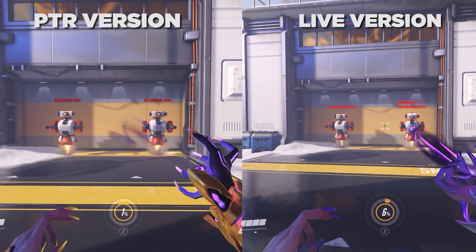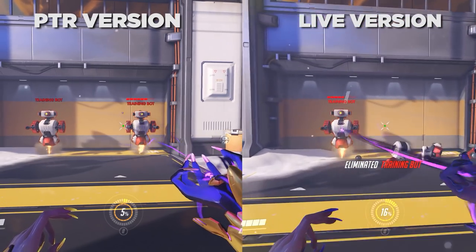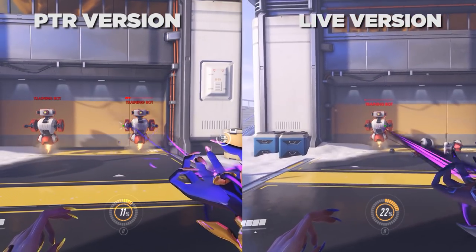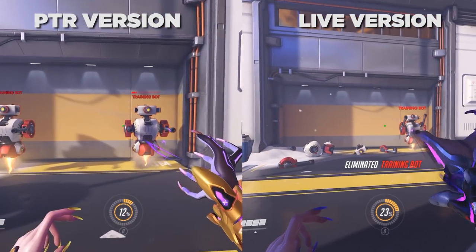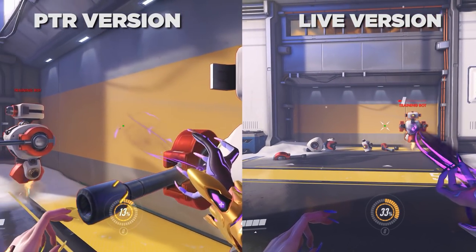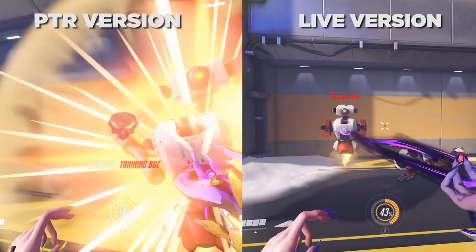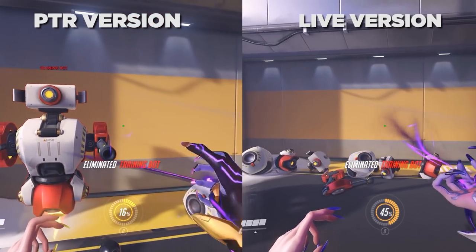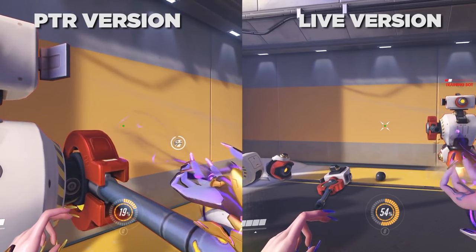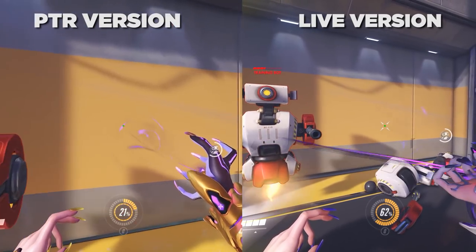Now if we get into the actual meat of things, Moira has seriously had a nerf to her tracking and soft lock on the aim of her main damage beam. It's not just a little bit either. I don't know if half is the right word, but you have to be considerably closer now in order to lock your beam onto someone to do damage. This has weird values at different ranges, so if you got really close to Moira before, you could lock on all the time, whereas now if you're right up close with Moira, you have to be tracking the target almost perfectly.